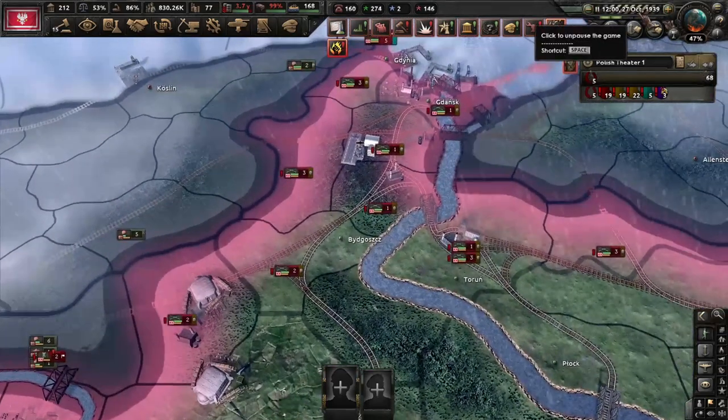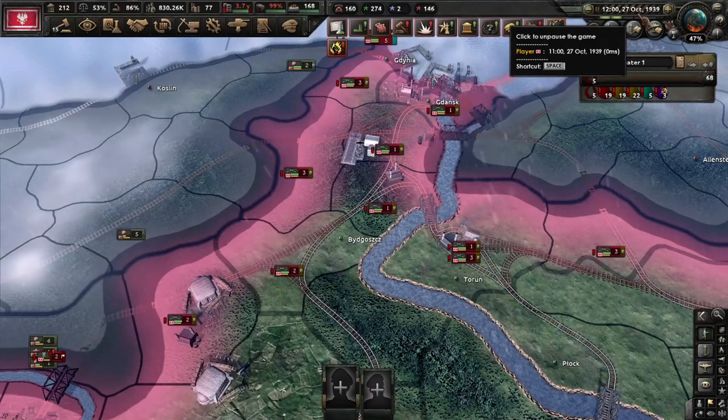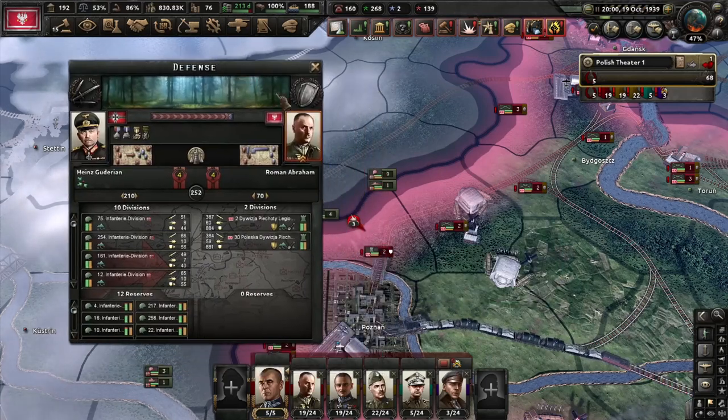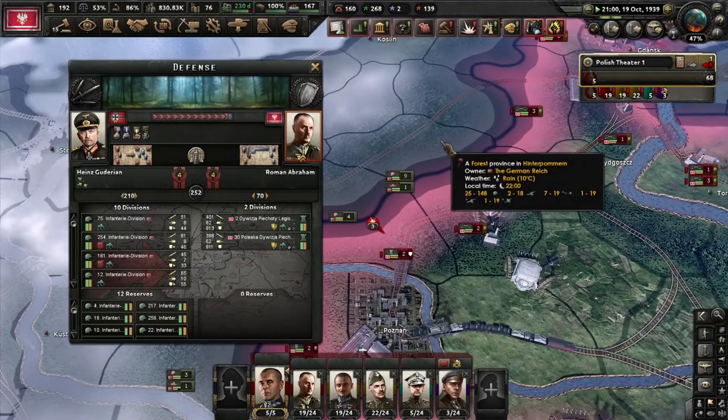They got the province by October 27. Let's do the test again, and we are going to start the second test using the signal company. The first one went quite well.